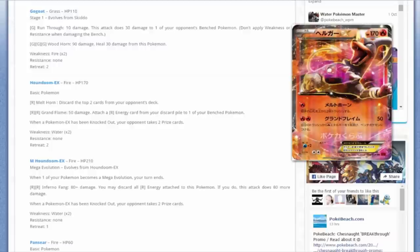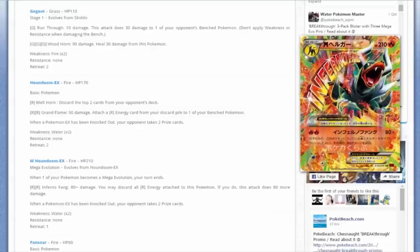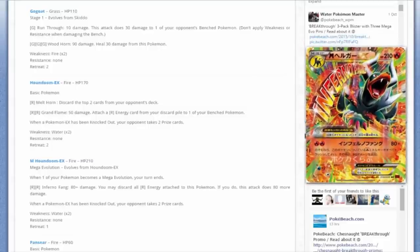Then we're moving on to Mega Houndoom - this guy is a beast. 210 HP. He has Inferno Fang for two Fire Energy - 80 plus damage. You may discard all Fire Energy attached to this Pokémon; if you do, it does 80 more damage. You might be thinking, why would I want to discard all my energy? Well, you had Blacksmith, but there is something else in this set that can help him out a lot. Also, Mega Houndoom is the only Mega Pokémon to actually use green in its explosion effect - all previous Mega Pokémon used light blue, purple, and yellow.